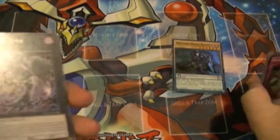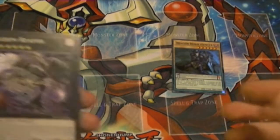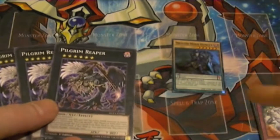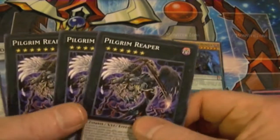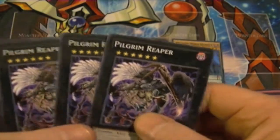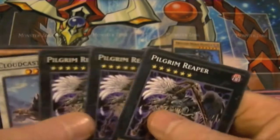Now for my actual deck that I took first place with today — I went 3-0 and won the Sneak Peek Mat. My extra deck consisted of three Pilgrim Reapers, even though I can only go into one thanks to Dragon Hunter. This actually won me Round 1, Game 2 — we were both kind of deadlocked with defense positions. I was able to go into Pilgrim Reaper, have him mill his last 10 cards, and win via a deck out.